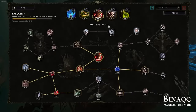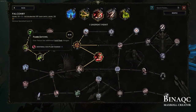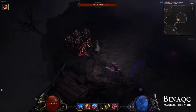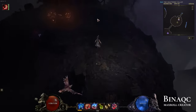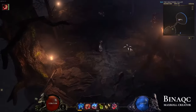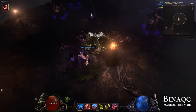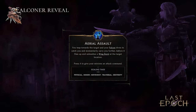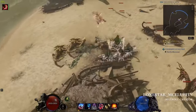You can upgrade the skill so your falcon throws acid flasks. As you can see here, you throw one and he throws a lot more. That's a big buff to Acid Flask, which right now is slightly underwhelming, but with the falcon basically turning into a B-52 bomber, the skill becomes much better.